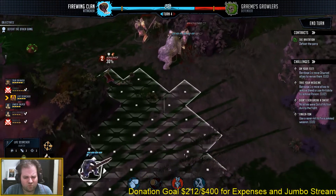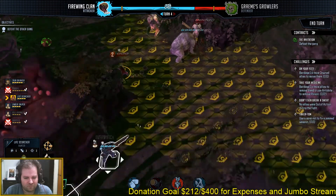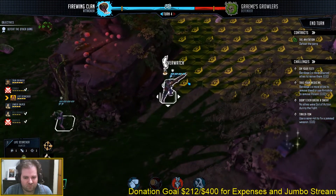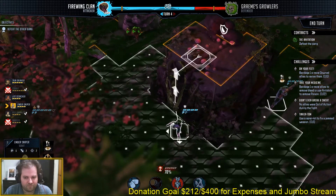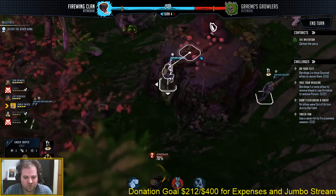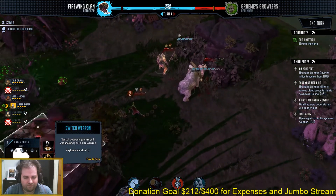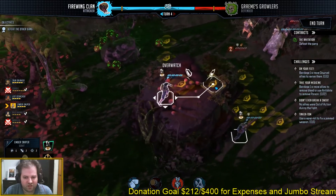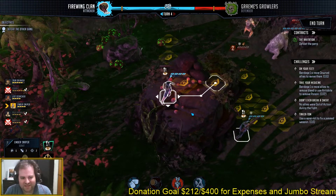Besides that, every unit has special abilities. We have the standards such as taking cover, hunkering down, everybody's favorite term — Overwatch — and so on. And as you play through the game, your characters will level up and you'll be able to choose unique passives or abilities that help differentiate them from similar units of the same class.